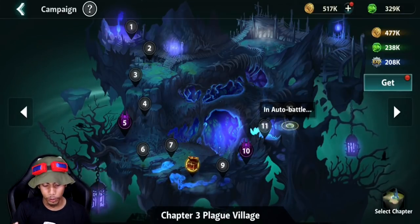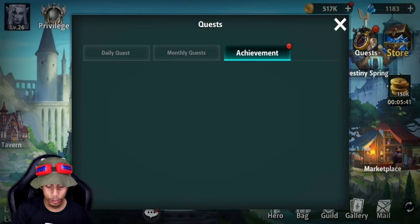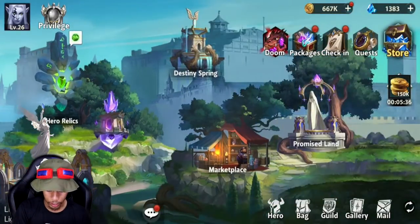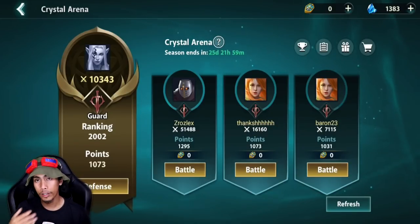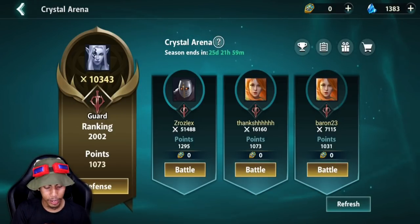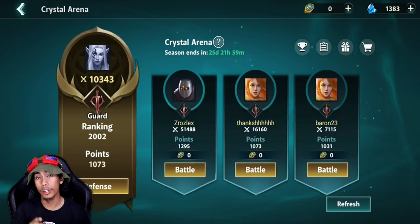It doesn't just stop with dungeon crawling. There are also quests that reward you with resources and all that stuff. There's also an arena — let me show you. Here's the Crystal Arena. You get to battle the parties of other players; this is pretty much the PvP aspect of the game. My party's battle points are 10,343, so obviously if your battle points are higher than another player's, you have a higher chance of winning.